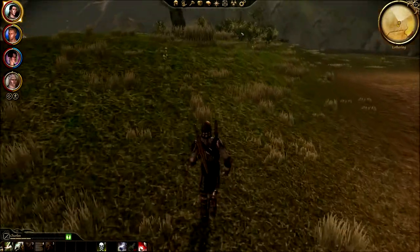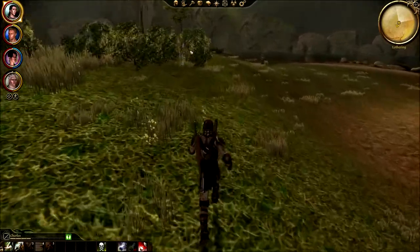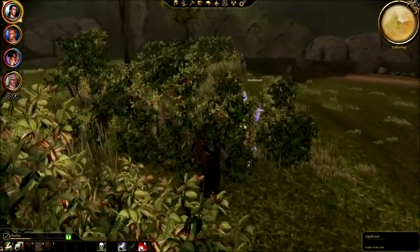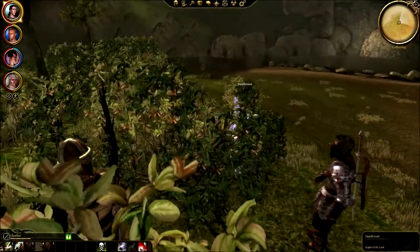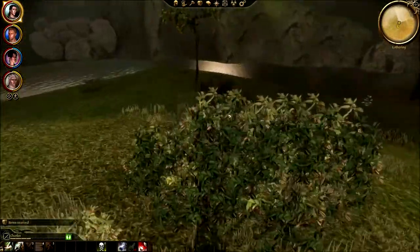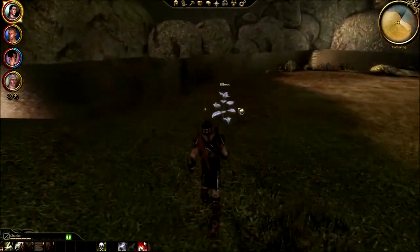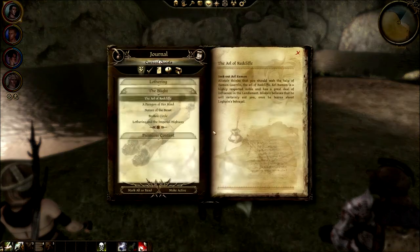There are enemies down here — I can see them on the mini map, but I'm going to avoid them. Death Root — very nice, I need that for making poisons. I don't see any more but I'll take them. So I have two groups of bandits down.